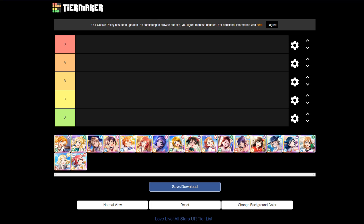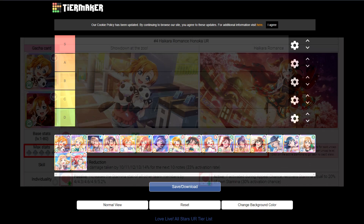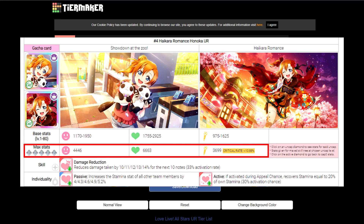Reasons for putting a card in a high tier or a low tier will pretty much break down to three categories. Number one is their stats. A card has three different types of stats: appeal, stamina, and technique. Having a good distribution of stats will definitely warrant a card high up in the tier.